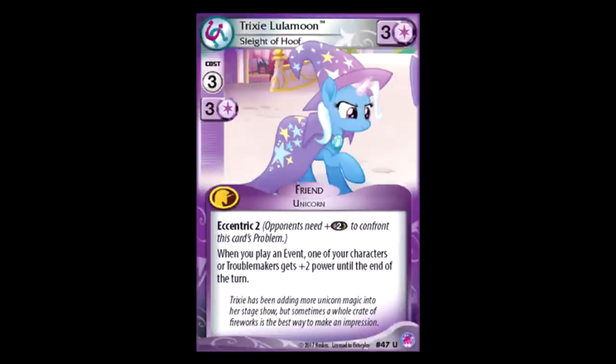Oh yes, a Trixie card! Three for three, Eccentric two. No, Trixie, no. When you play an event, you can give a character plus two, or a Troublemaker plus two. It's my two favorite effects — temporary power boosts and Eccentric. It's not awful, especially if you're running a Troublemaker control deck. I can see its uses clearly, but I'm not a fan of it personally.